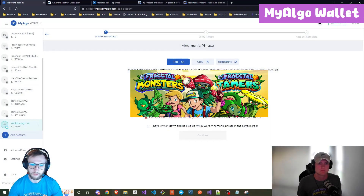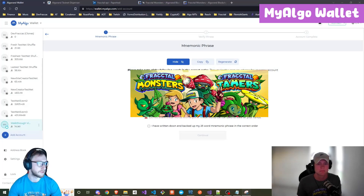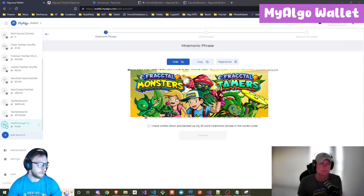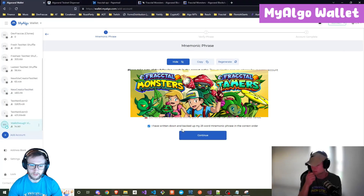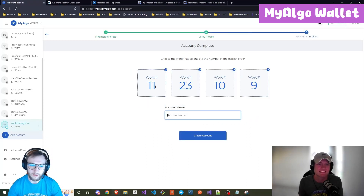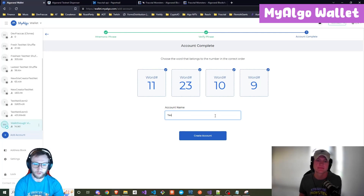Generally you want to keep all this information secret, but in this case it's a testnet wallet that I'm going to throw away immediately after this. I'm just going to take a snapshot of my information. Normally you would save this — this is your password to your wallet, so you would never want to share it with anyone. But since it's testnet, I'm going to look over to the list. Once you put in the words it asked for, you can name it. We're going to do 'testnet walkthrough.'